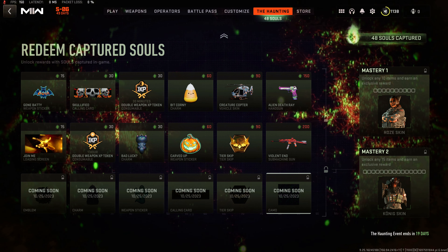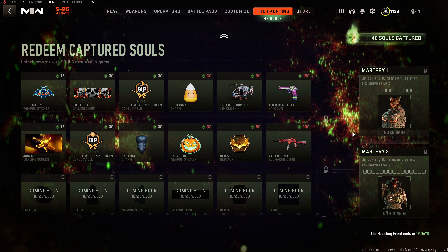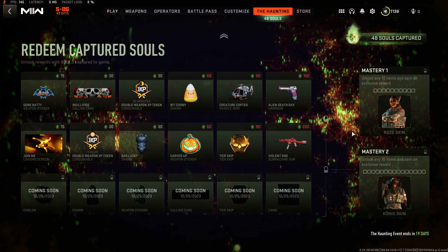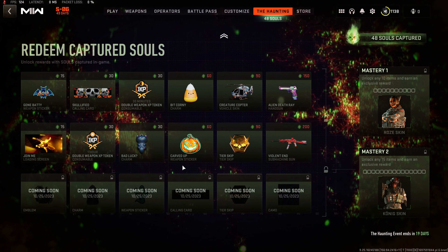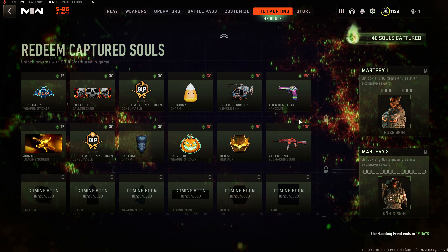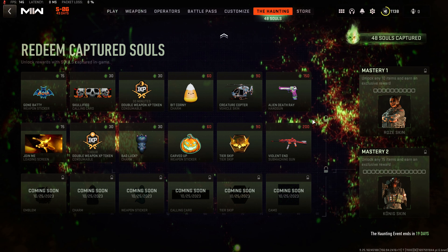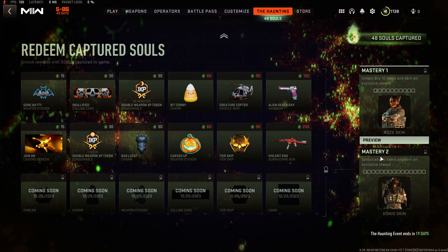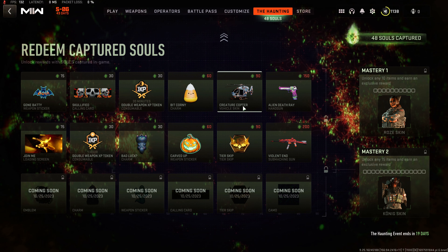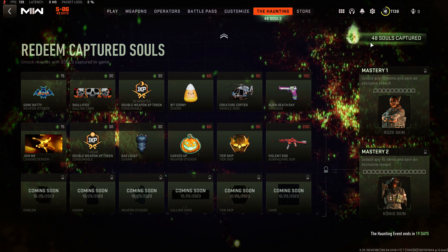We're back, Human Nuggets here with some more Modern Warfare 2 content. The Haunting update just came out, which is the Halloween-themed thing, and the main part — at least the multiplayer half of it — is exactly the same as the Trophy Hunt event from Season 3, down to the fact that it was a Rosen Koenig operator skin last time. It's a chopper instead of a tank this time, but it works exactly the same.